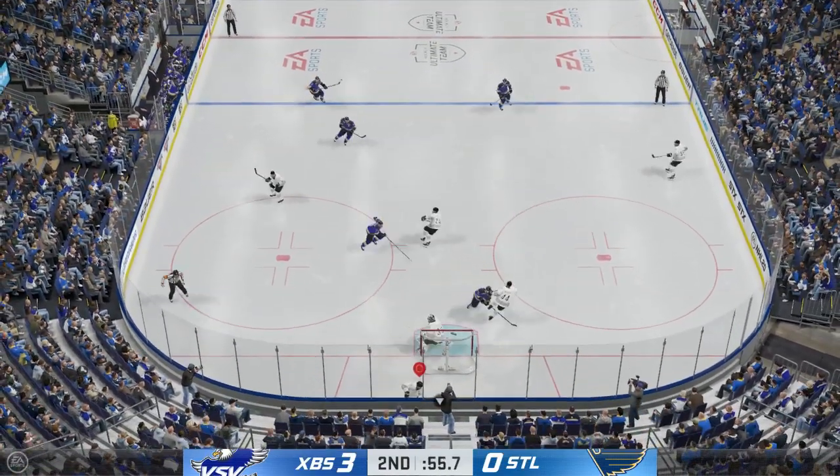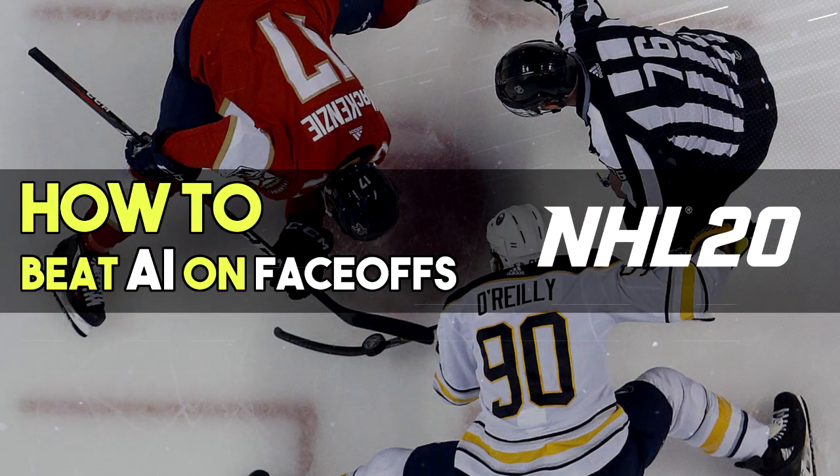Hold on to the lead, hold on to the face-off wins or win percentage, and just try to make the game end without any more face-offs happening. Those are the tips I can give you on how to beat the AI on face-offs. Let me know if you need any more help with anything related to NHL 20. If you have any other tips regarding beating AI on face-offs, let us know in the comments below and you could be the hometown hero.